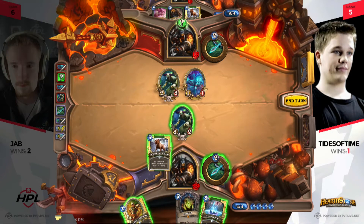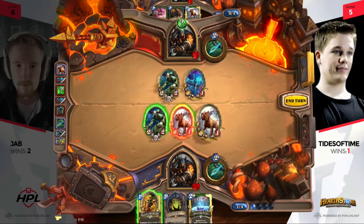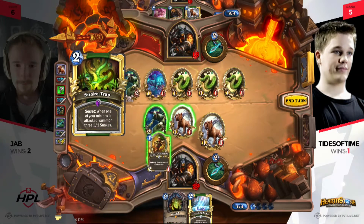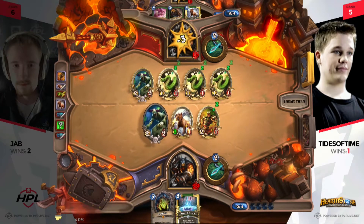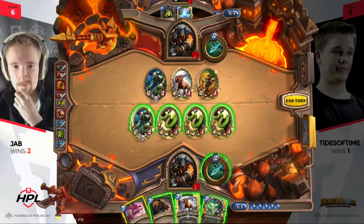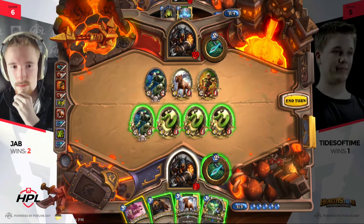Jab makes a clever move here — in Hunter mirror matchups, when someone plays a trap with a Mad Scientist in play, the other player will immediately try to kill the scientist. But look at that — he goes for the minion instead. Jab is well known for playing Freezing Trap in these mid-range strategies, and Tides is getting thrown off a bit. The caveat is Tides has a big damage lead, so Jab has to get complete board control. Unleash the Hounds is gonna be great — lets him trade off the Abusive Sergeant and clean up the board.